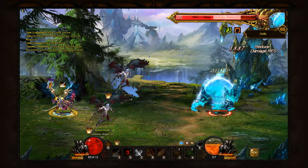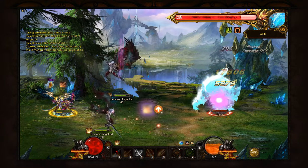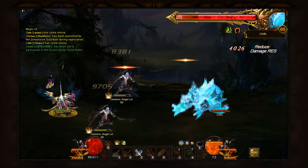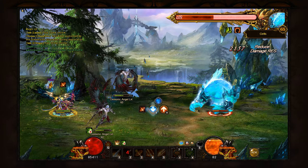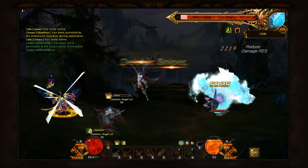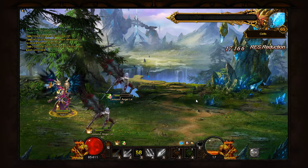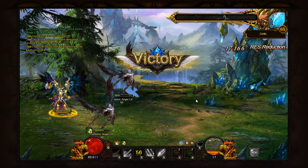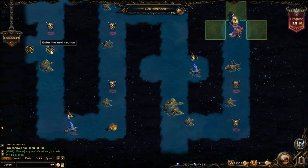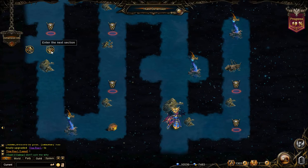And then you can go back and finish all the fighting later using your strong sylph. It won't cost you any energy to step on squares you've been on before, so you still take advantage of the resistance bonus from having the correct element, but then you can use your strong sylph to finish the combat. Most of the time on these regular fights that's not necessary because they are pretty easy.